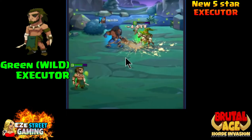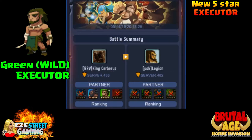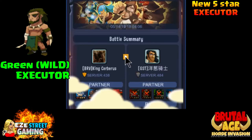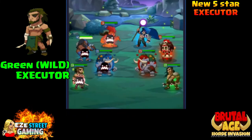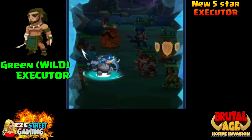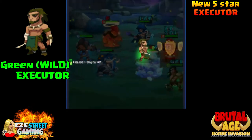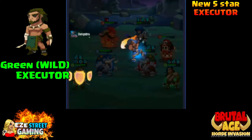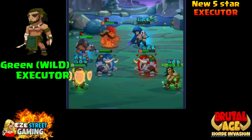Looking at all the skills for the three Executors, it looks like they spent a lot of time on this partner - there's not a lot of repetition between the three different colors. The third skills are all very unique. We may be able to see something different where all three colors may actually be useful. The last partner we got was Sharky, and there's still a lot of debate about that. But this seems like all three colors of the Executor are going to be useful.